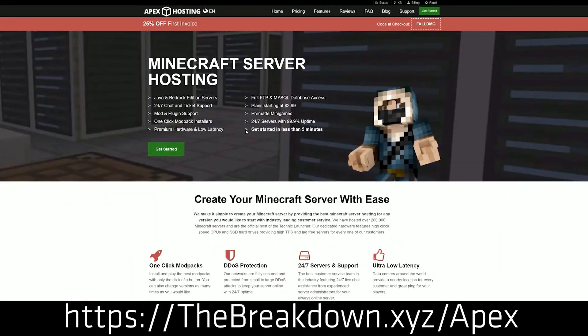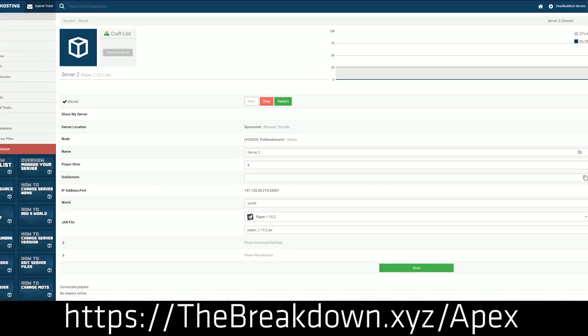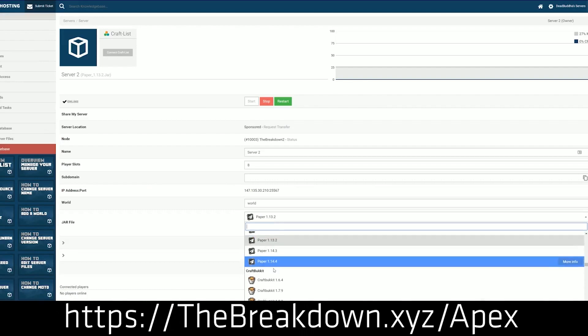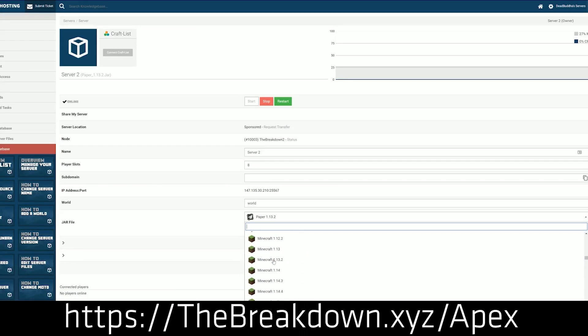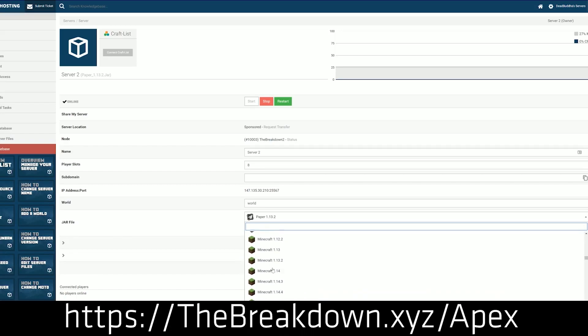We do have a sponsor, which is Apex Minecraft Hosting. If you want the easiest way to start a modded Minecraft server or a Minecraft server in general, go check out Apex at the first link down below. They have one-click installation for so many mod packs. We love and trust Apex so much that we use them for our own server at BreakdownCraft.com. They are the best way to start a modded server, a spigot server, a paper server, or just a vanilla Minecraft server.